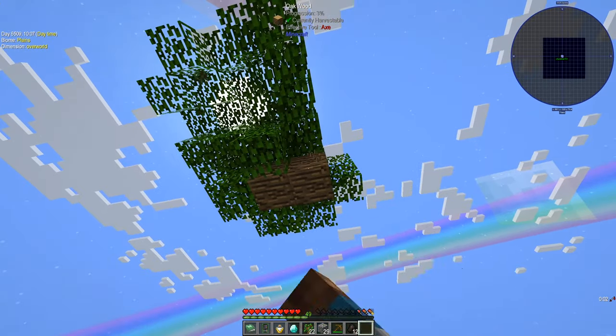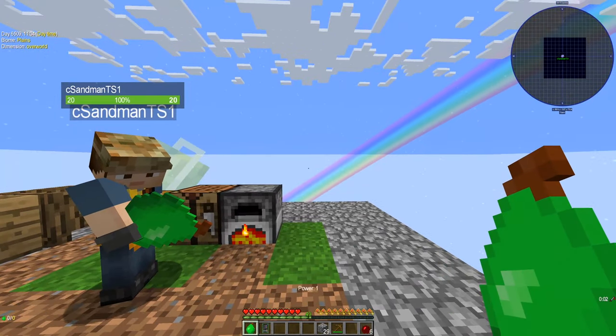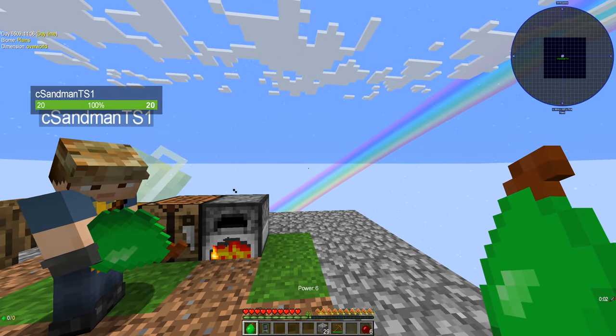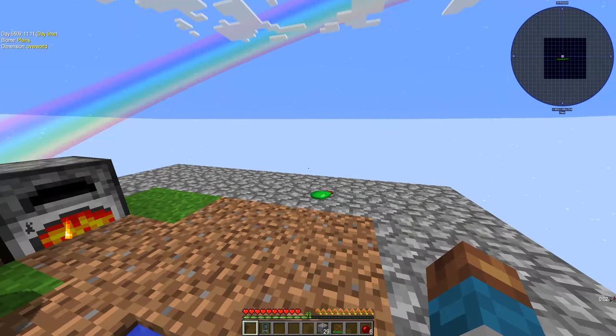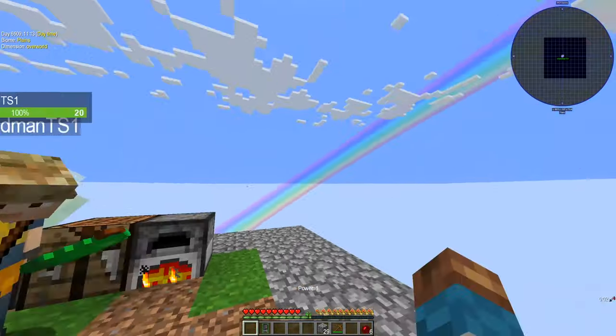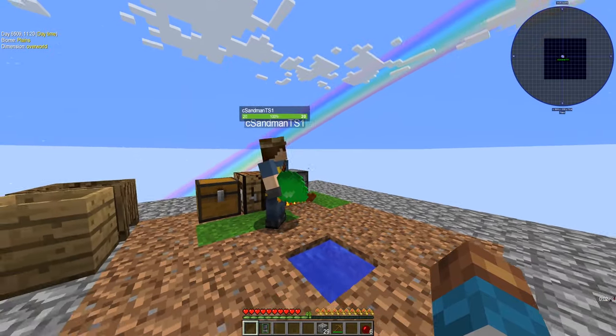Here, take this pear — and instead of just tapping Q to throw it, hold Q down until it says Power 6 and then let go. It'll launch it — and it'll launch into the void!